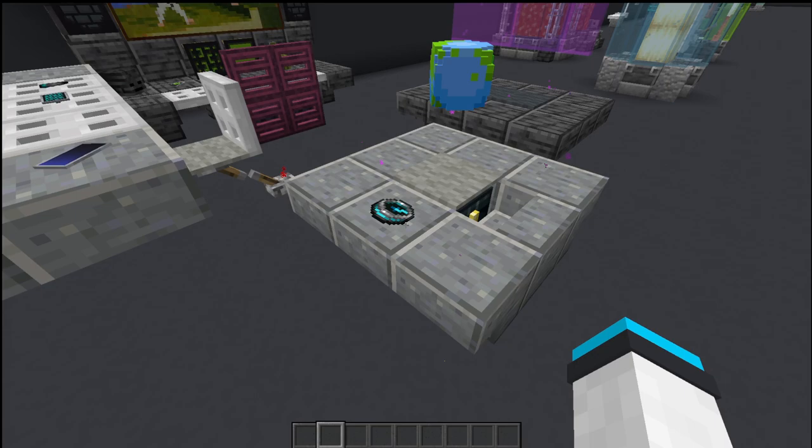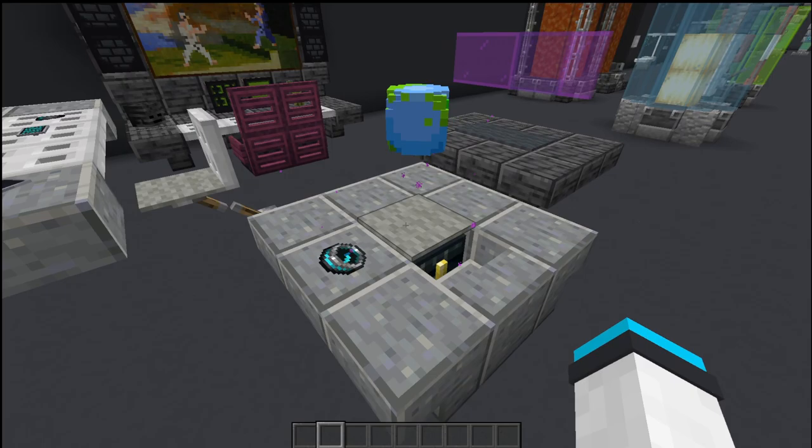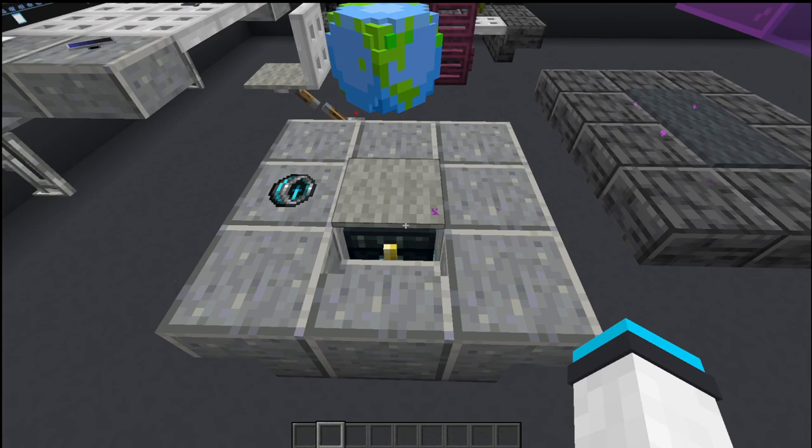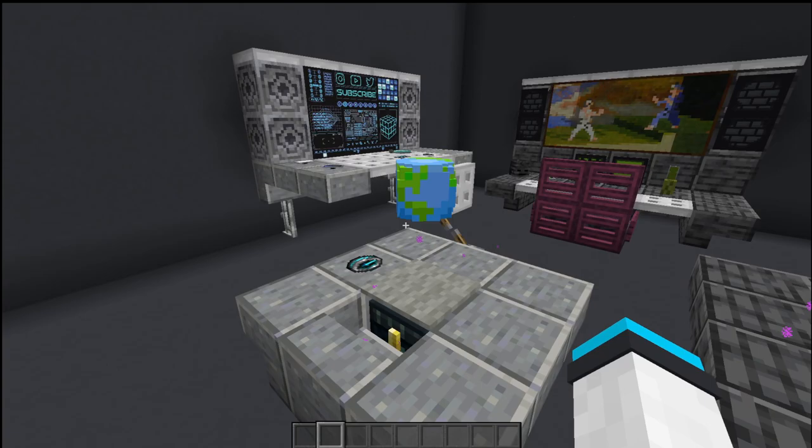I'll leave a command for that in the description, and then there's a custom player head for a globe that is basically being holographically projected. I've left this stair here open so you can see that there is an ender chest under here to give a little particle effect, making this look like the hologram is actually coming from below.